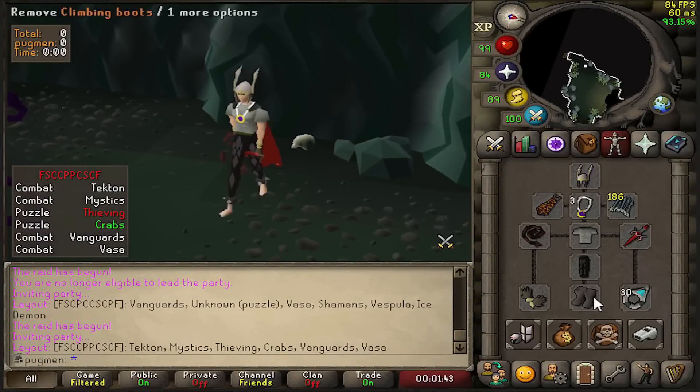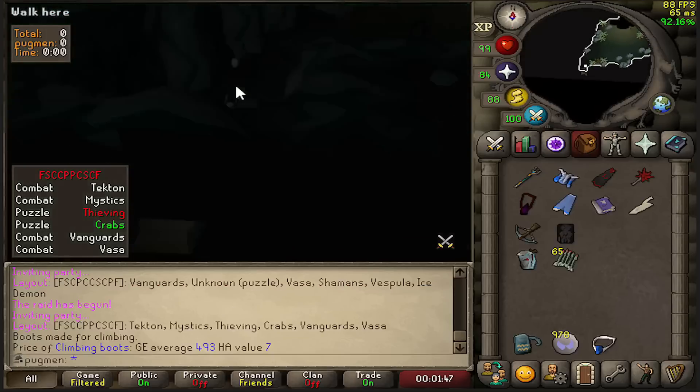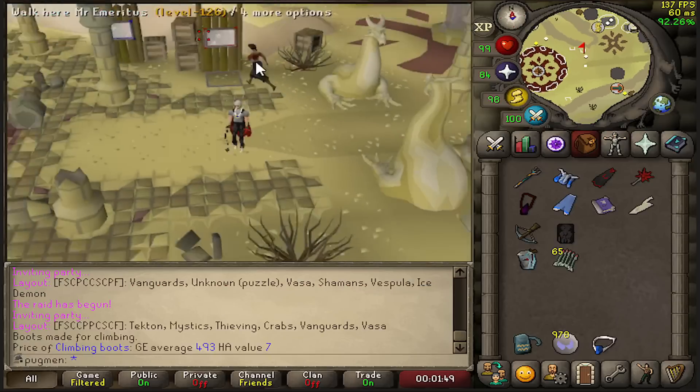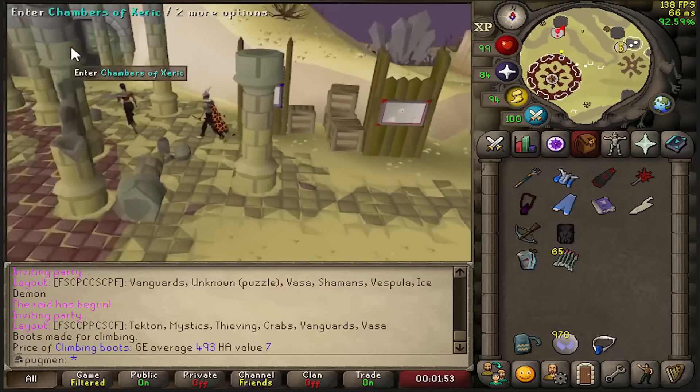Also, if you guys are seeing the random manacles, they're actually my climbing boots, but I have them transmogged because this was almost identical to my art course gear, so just some nostalgia.